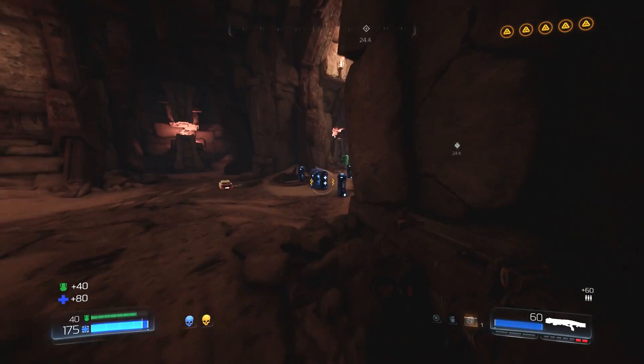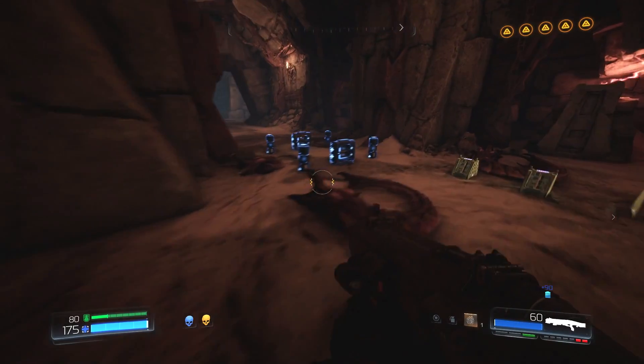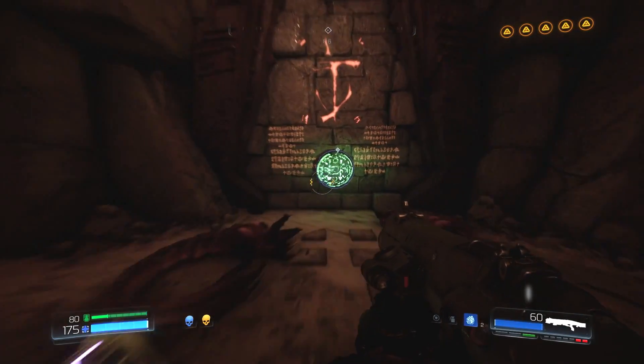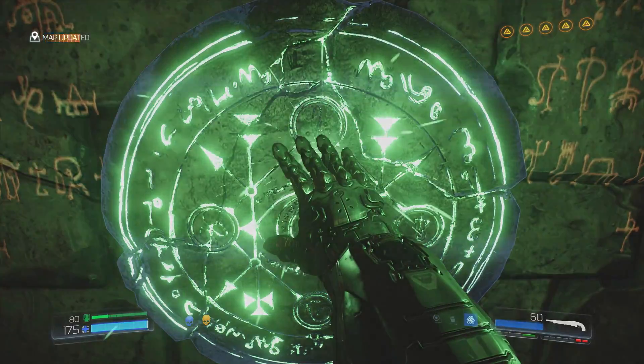It is a regular old bonanza of all sorts of bits and pieces. We've got a BFG round, we've got extra armor which should take us just shy of a hundred. But as soon as we press this, this will take us through to the boss — so we're just going to have to mentally prepare ourselves, make sure we've got the right tool for the job. I'm feeling pretty confident about this one.